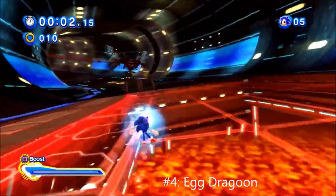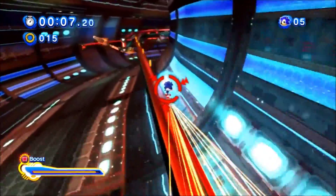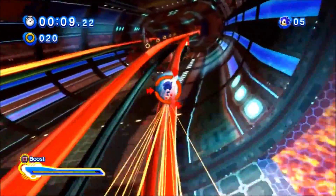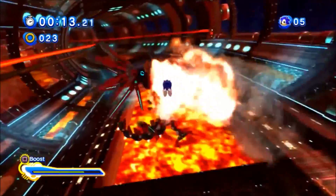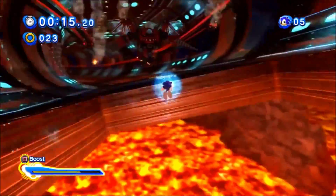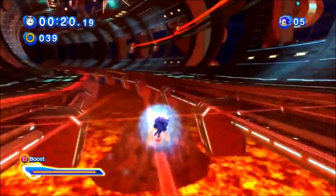The Egg Dragoon is such an awesome boss that it's incredible. At first it was just a Werehog battle in the original Unleashed game, but they somehow made it into a regular Sonic stage and it's still awesome. You start by running through a large hallway that looks absolutely gorgeous, and have to dodge the attacks Eggman shoots at you, find a ramp to jump on the grind rails, and get a hit in.